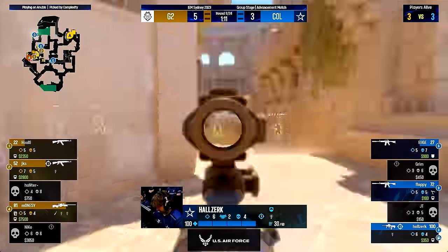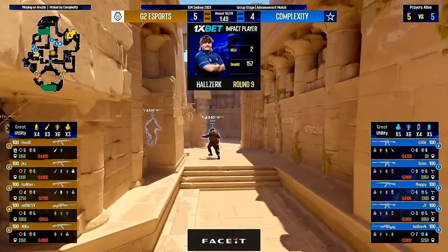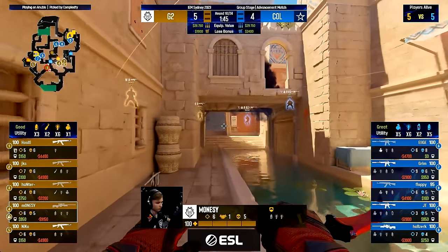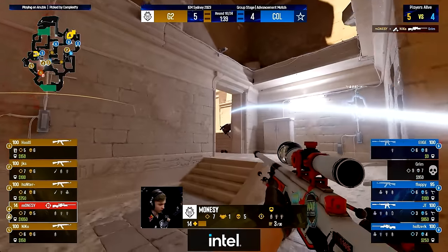Something you might forget to look at is the defaults on the T side for the opponent. This is crucial since the default is how the T starts the round. We will look at the gaps, goals, utility, and more for these defaults — this will be crucial to understand how to counter G2 the next time you meet them.